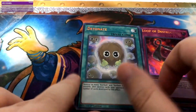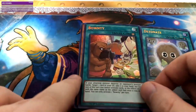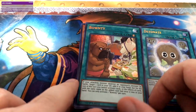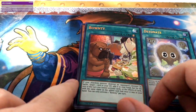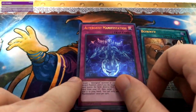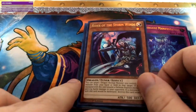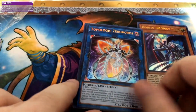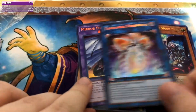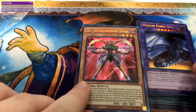Loop of Destruction. Detonate — more Karikuri stuff. Pounty — if your attacking monster destroys an opponent's monster by battle, target one card in your graveyard, add it to your hand, but for the rest of the turn cannot activate cards or effects of cards with the same name. Can only use once per turn — alright, that's still pretty good. Altergeist Manifestation. Rider of the Storm Winds — that's a good card for Blue-Eyes actually. Zereboros — oh, that's actually a good pull! Mirror Force Dragon, and ZS Ouroboros Sage.